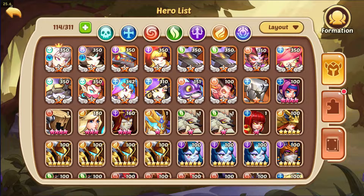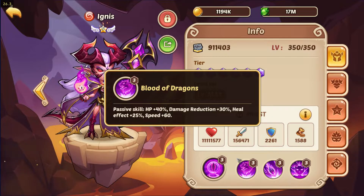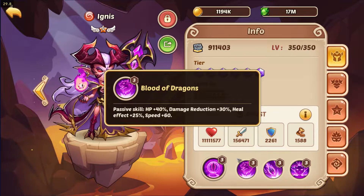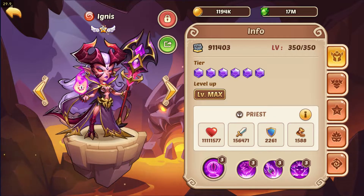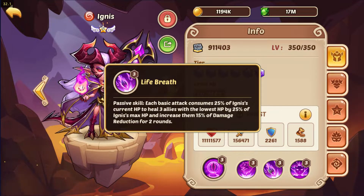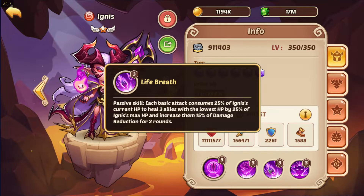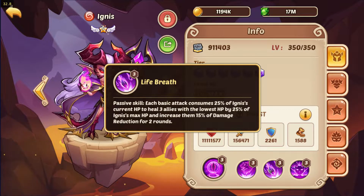After the nine-star form, you should build her into her full form, because fully built she is a great replacement for Vesa. She has two basics and an active. Her first basic gives 40% HP damage reduction by 30%, heals by 25%, and increases speed by 60. The second basic is: each basic attack consumes 25% of Ignis's current HP to heal the three allies with the lowest HP by 25% of her max HP.